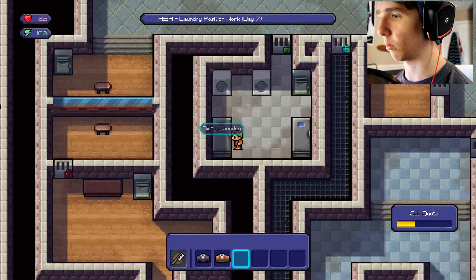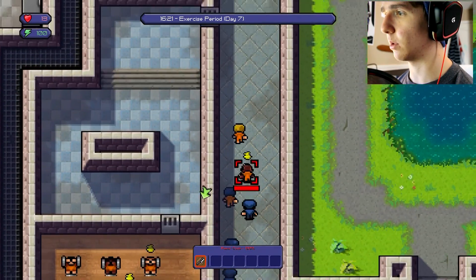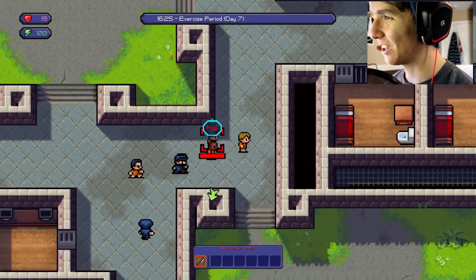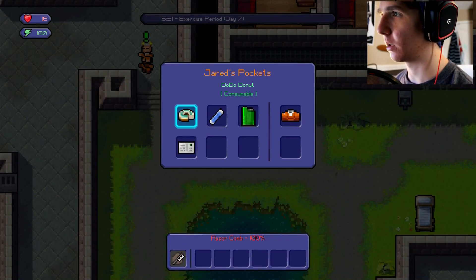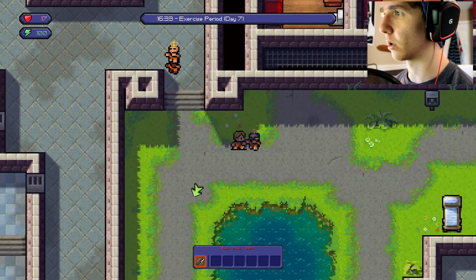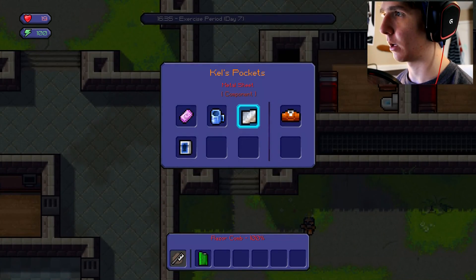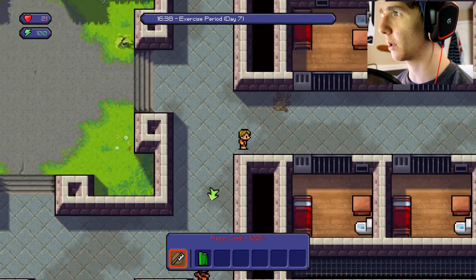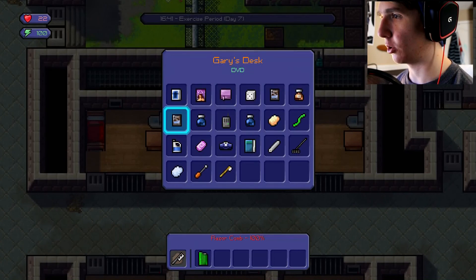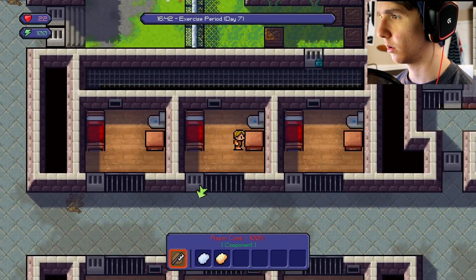I need to make the quota for today so I don't get docked any pay — I actually make pretty good money. Stop attacking me — there are three people attacking me! Okay, Jared's trying to attack me. I'll take that lighter, thanks. Metal sheets, uncooked food, glue — you don't have anything. Okay, I'm gonna grab my items here.